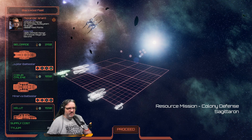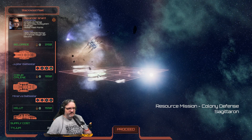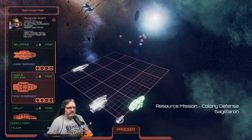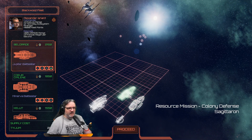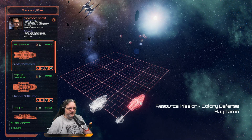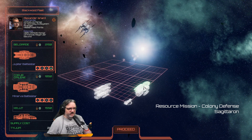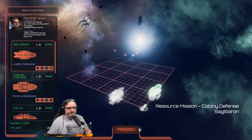If we can take out their fighters fairly quickly, we'll be able to use the torpedoes to hit some of those ships way before they get to us. I'll put a bit more space in there, then go from there. They're small ships probably, so torpedoes might not be the best option.